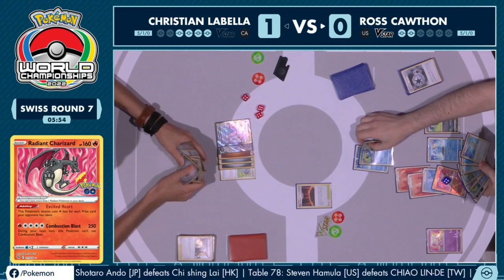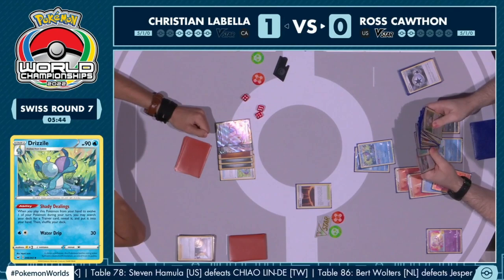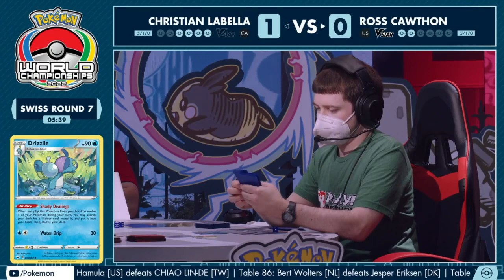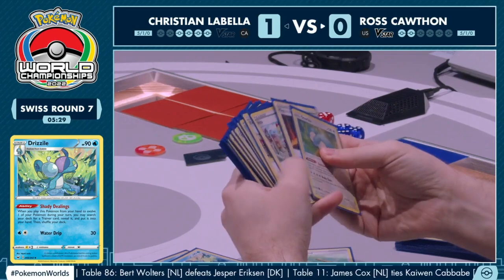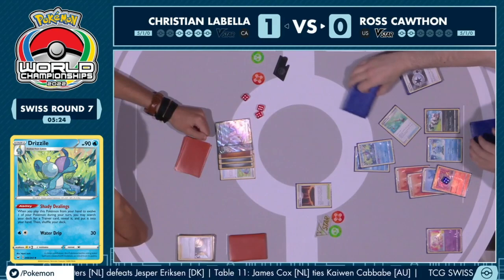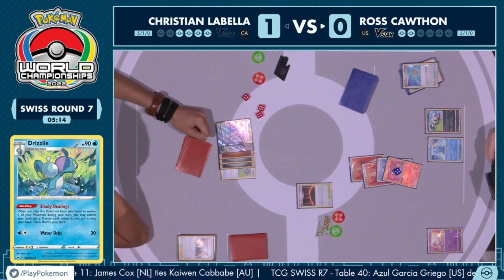I was wondering if Christian should have just not taken a knockout that turn and passed, saying there's actually no way for you to attack me this turn. But nope — Christian decided to go after the Drizzile. You can see this has almost activated an attack now for Ross. He's now able to power up the Radiant Charizard and attack this turn. I'm really wondering if Christian's going to end up using that Marnie — if there isn't any heal, you can take away cards from Ross and have a better chance of drawing into that heal.